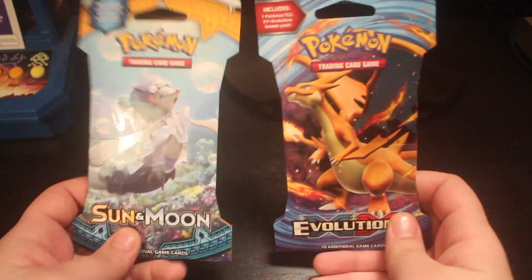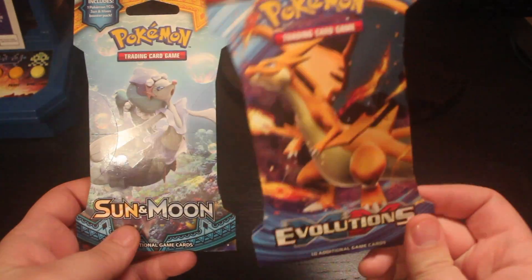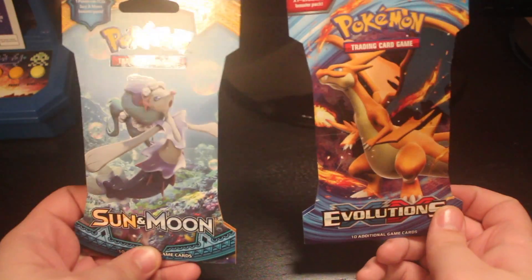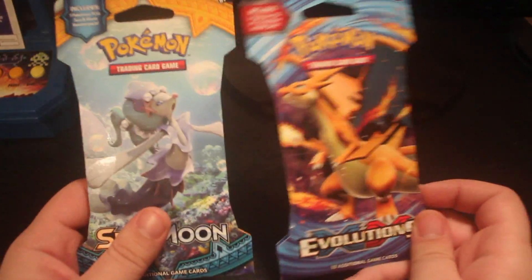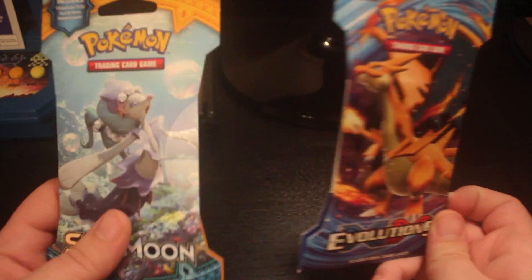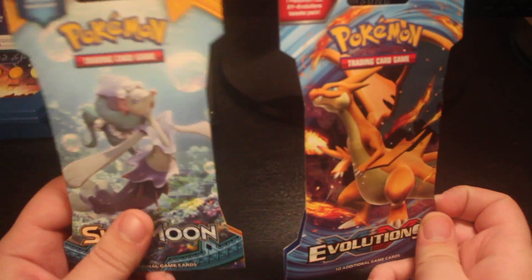I don't think I've done any videos where I've opened either of these. I might have opened some Evolutions back when the set first came out, but I've definitely not opened any Sun and Moon packs yet. So I'm going to try something a little different and give you guys a closer look at the cards as I open them. Hopefully this view works much better — just let me know how it works for you.